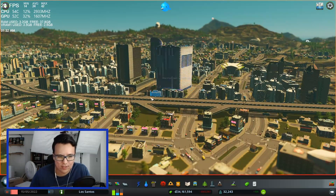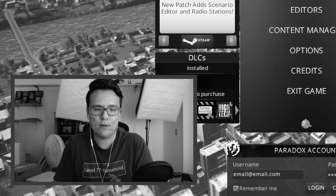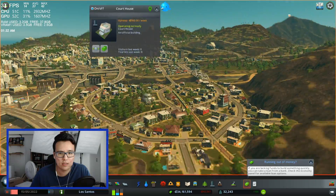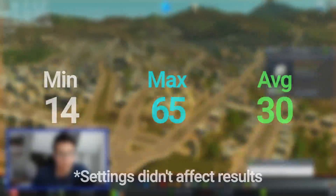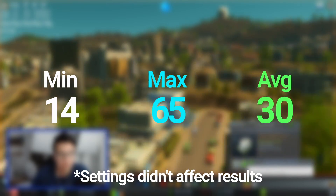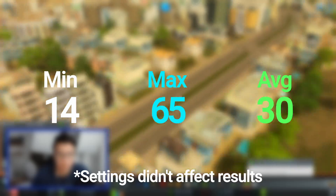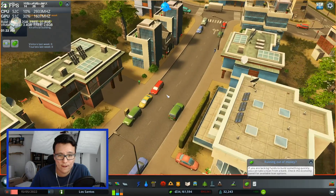I'm really surprised by these results. After turning down some settings, I'm calling this a wash: a minimum of about 14 FPS, a max of 65 FPS zoomed all the way out at lowest settings, and an average of around 30 FPS even at max settings.